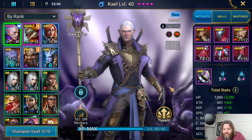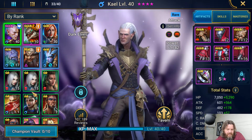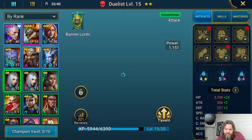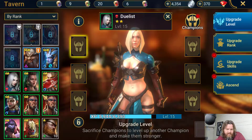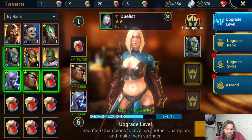Let's go to our champions — we got our Kael all the way up to level four so we are looking to eat some champions. Let's go ahead and tavern up some people. We got potions, that'll be good.